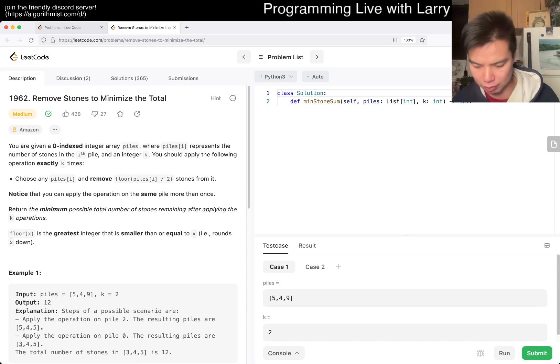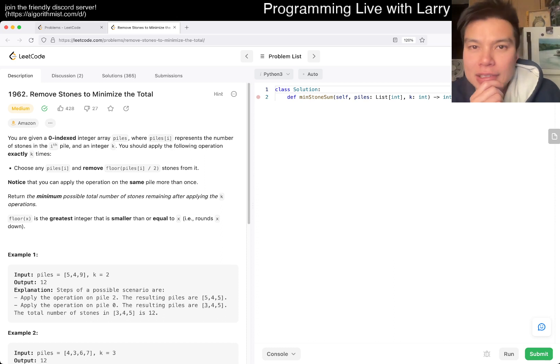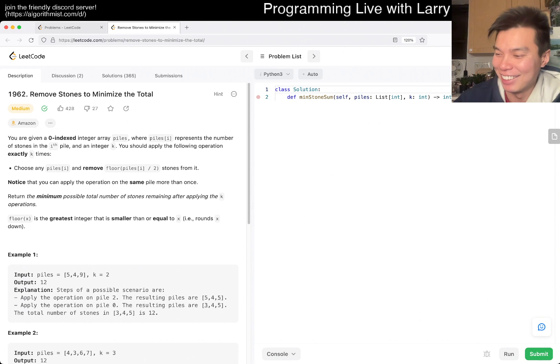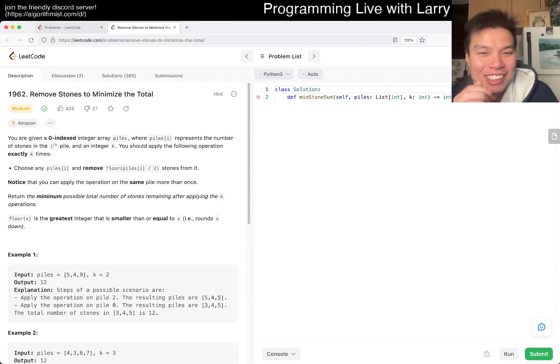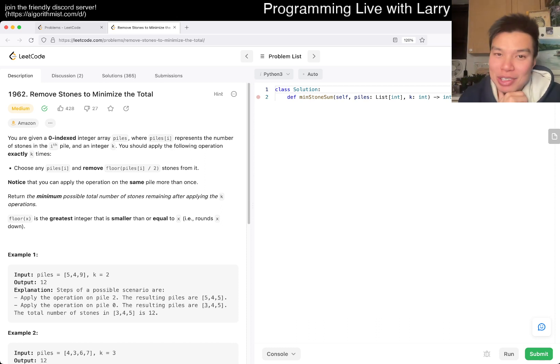My zoom is a little bit big. Anyway, today's problem is 1962: Remove Stones to Minimize the Total. We have about a week left to the year.